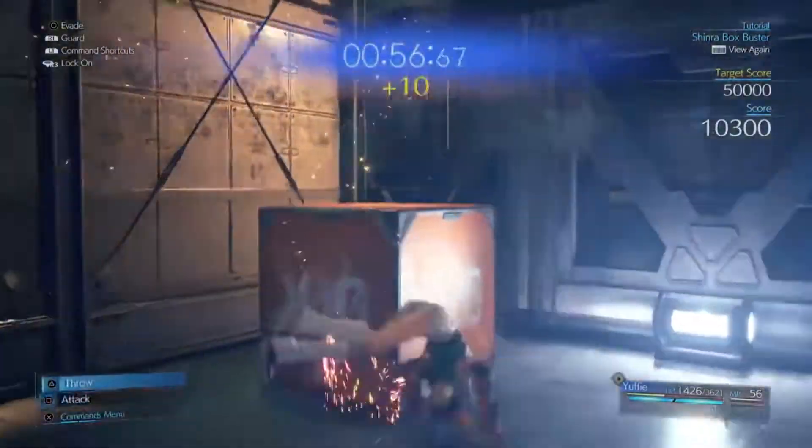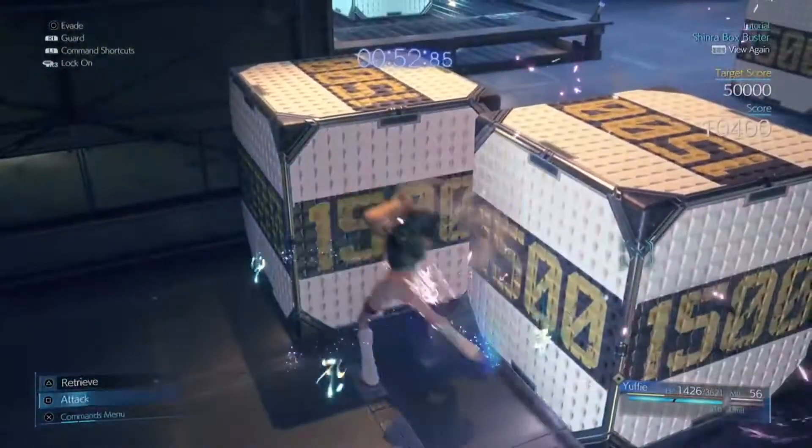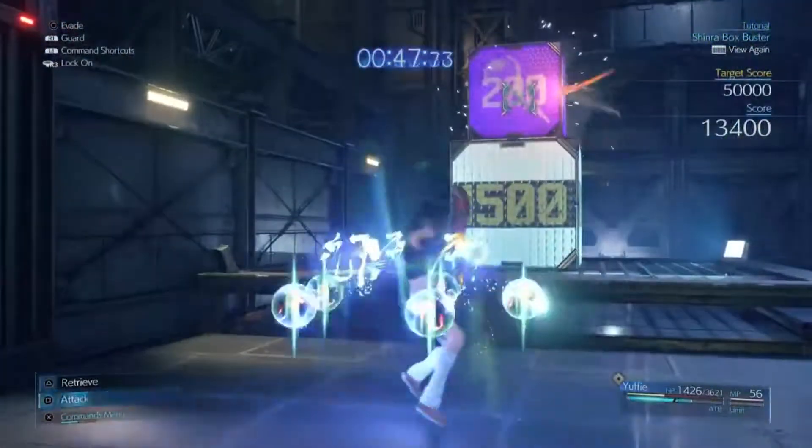So you've got this orange one with the tank cube on it. I don't get it there for some reason, but it's all good because we can use Windstorm here to get these white boxes, and you actually get the orange in the background there anyway.